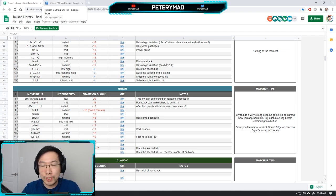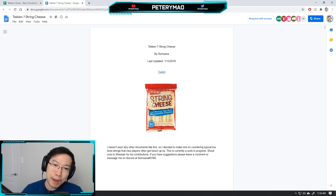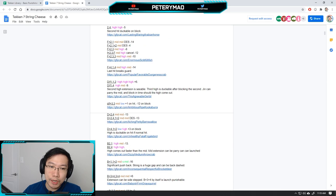Don't worry about copying these down — I'll include links in the description for both websites. The second website is the Tekken 7 String Cheese, compiled by Somasana. He's been documenting strings in the game, listing them out with any extensions. For instance, Akuma's one-one is high-high, and then one-two is high-mid, meant to check opponents who are ducking. You can use this as another resource to help you lab a particular character.